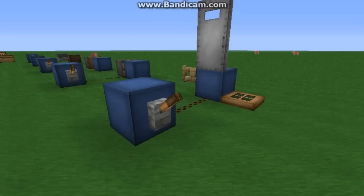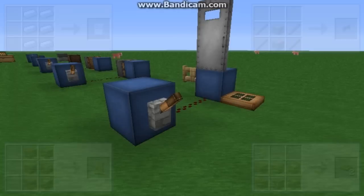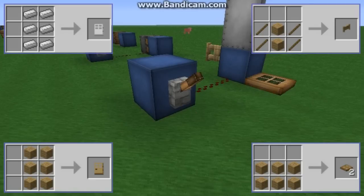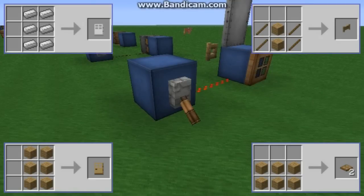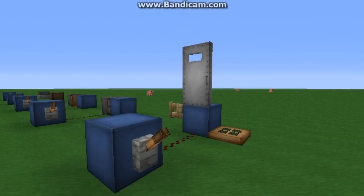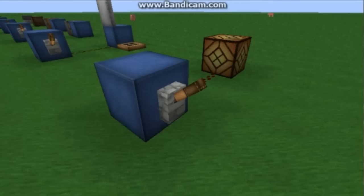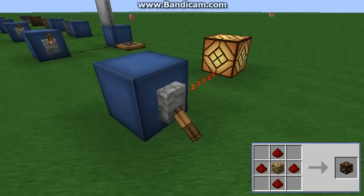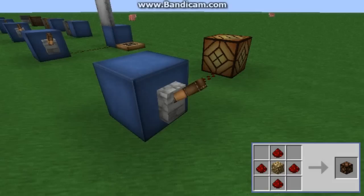Next are doors, fence gates, and trap doors, created as shown on screen. These are all opened when given a power source and closed when it is taken away. This is particularly useful for the iron door, which can't be opened normally. The redstone lamp is made by combining four redstone dust with a glowstone block. It only produces light when it is powered and is useful for when you only want your lights to operate at certain times.